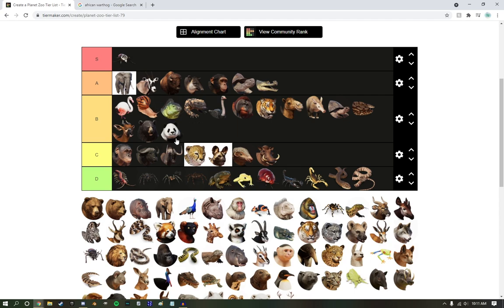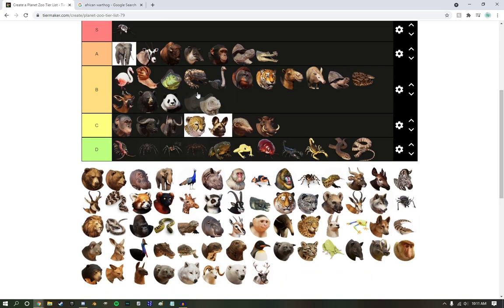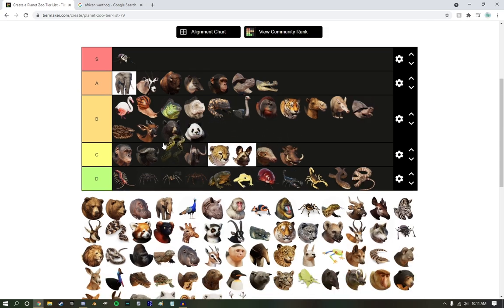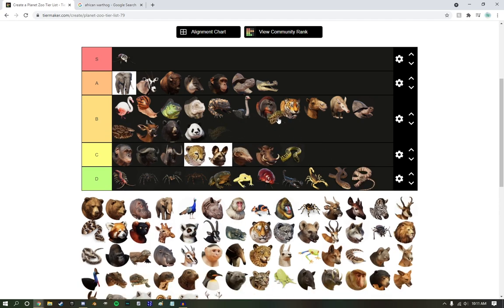Iguanas — going to tuck them in right there. The lesser Antillean iguana goes right below him. I don't really like the color on him, but he still works. Yellow Anaconda — he's not as cool as a reticulated python, so he's getting C tier. Nile Monitor — easy conservation credits in franchise mode, but besides that they're just okay. B tier.